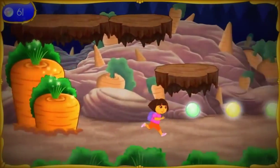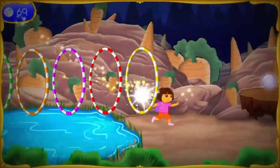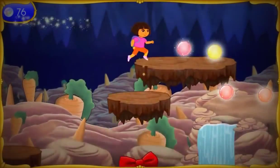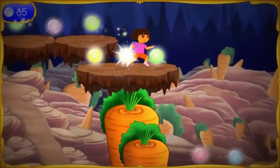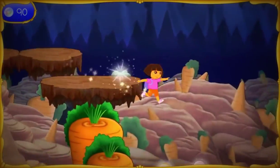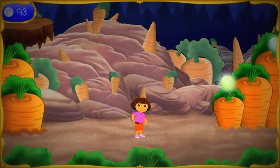Magic Orbs! Magic Orbs! Muy bien! There's the second piece of the magic wand. Let's put the wand pieces together. Fantastico! We need to find one more piece so we can turn Boots back into a monkey.